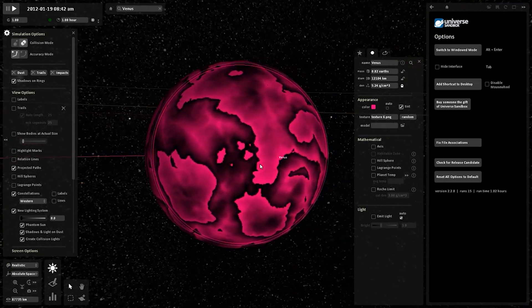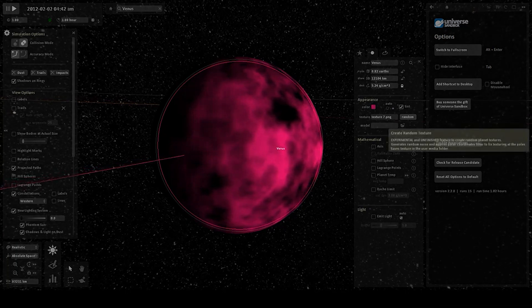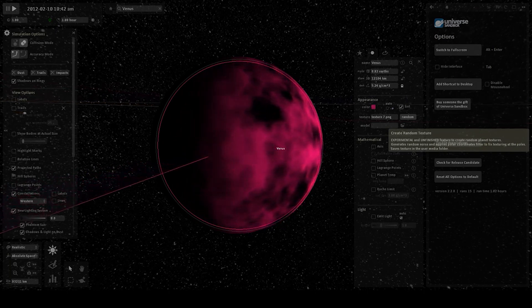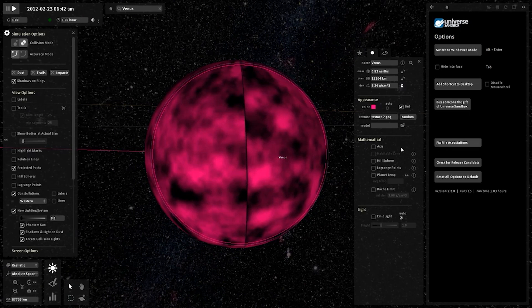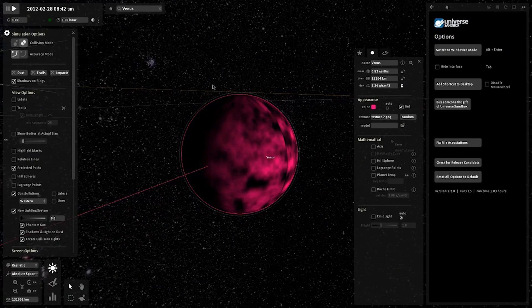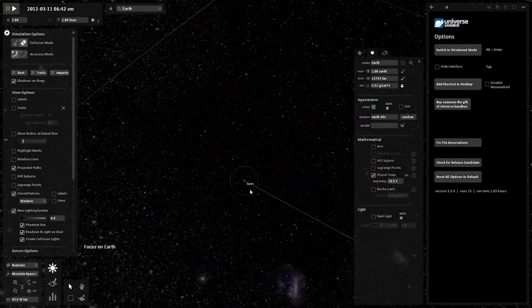In the current version you have to make objects gas giants and then change them back to rocky planets to alter textures — but in this game you can just do it with a button. You can also type in a texture name, which opens the game's texture folder. That's pretty cool. We've obviously completely changed Venus in the process, so we'll leave that for now.